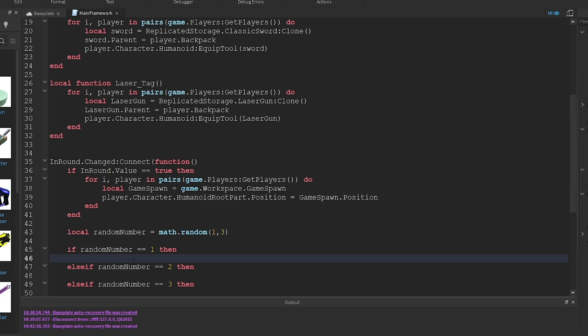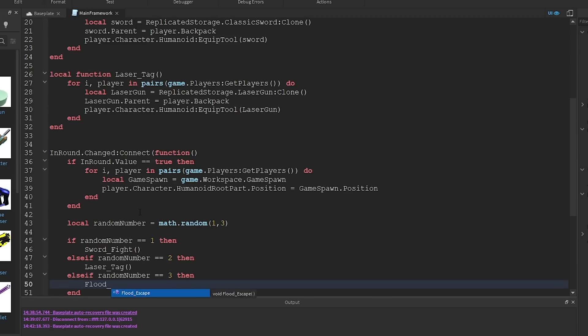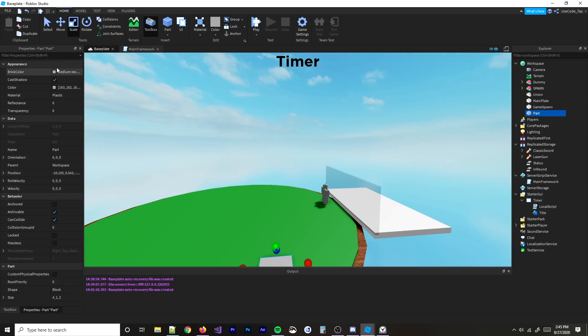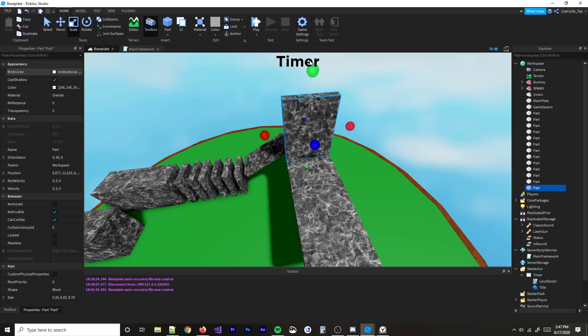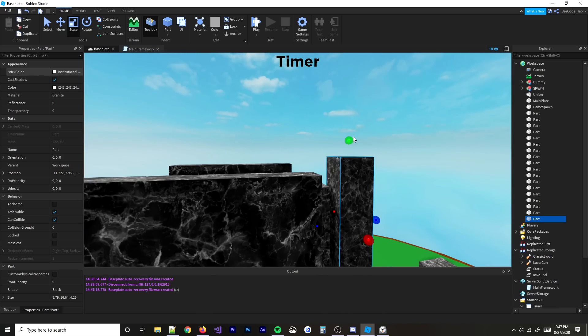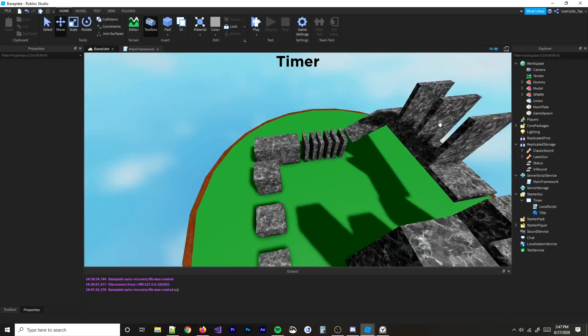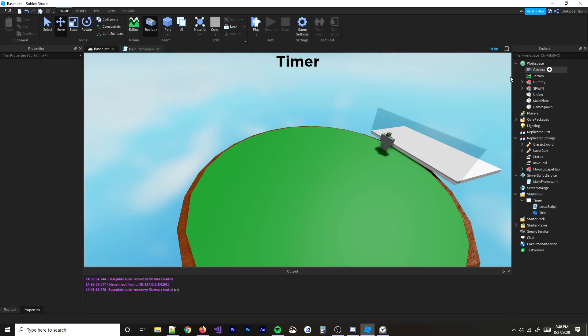Now I actually have to build a quick obby for the flood escape. I'll make some parts — little platforms you have to jump around and over. I don't have time to test if it's possible, so I won't make it too hard. I'll group all the parts into a model called 'flood escape map', put it in Replicated Storage, and whenever we need it just move it to Workspace so it appears in the game.